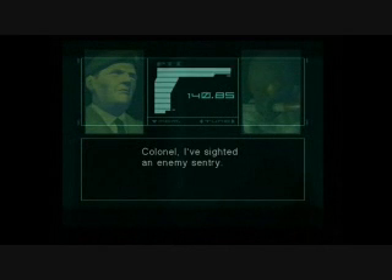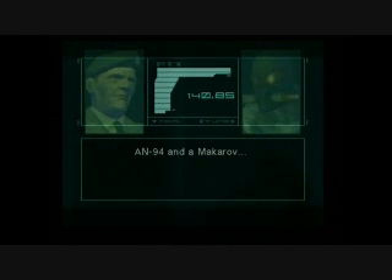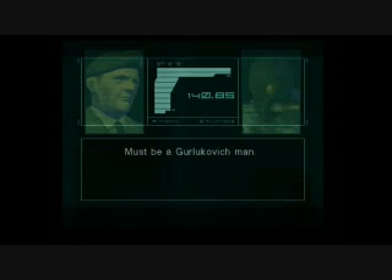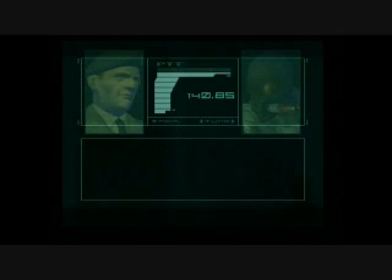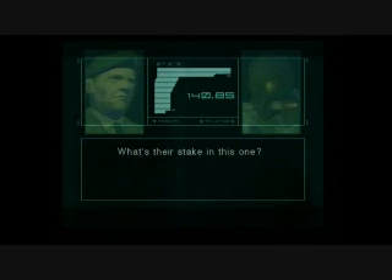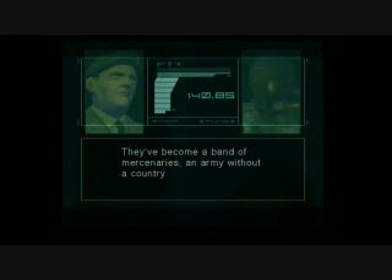Colonel, I've sighted an enemy sentry. AN-94 and a Makarov. Those grenades, all his equipment, is Russian-made. Must be a Golukovych man. Golukovych? A Russian private army that was in line to work with the Shadow Moses takeover group four years ago. What's their stake in this one? They must have made a deal, an arrangement with the terrorists. They've become a band of mercenaries, an army without a country.